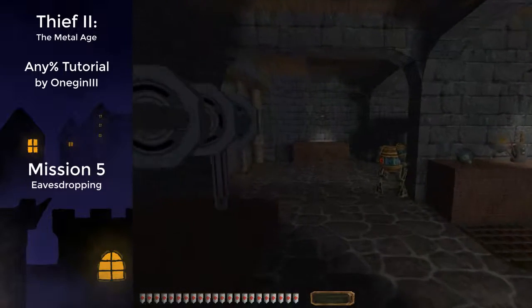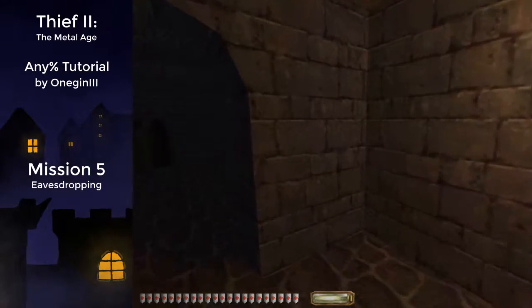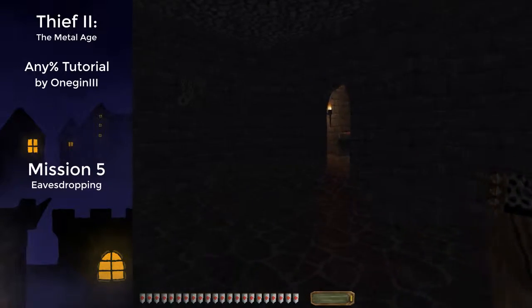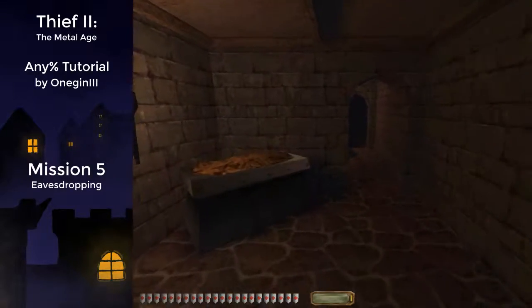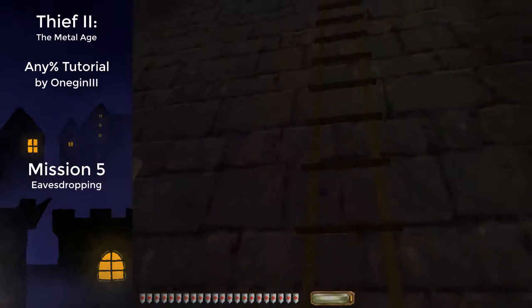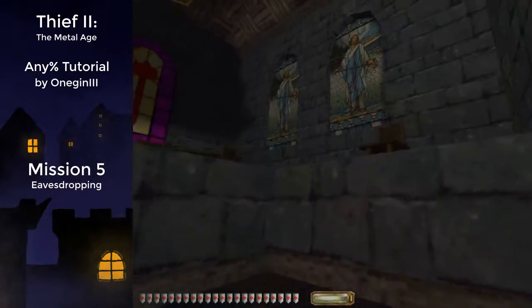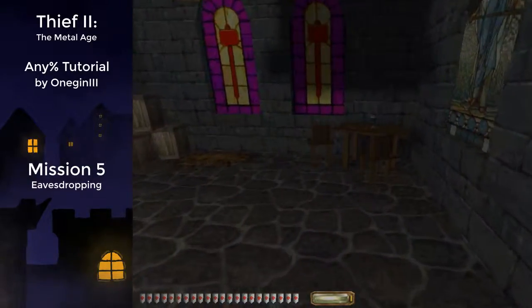This is the key in the factory area — it is the best you can get. This is the key in the catacombs under the church — you really don't want to get this one. This is the key in the west tower; it's kind of on the loot route, but it's a pain to take back.